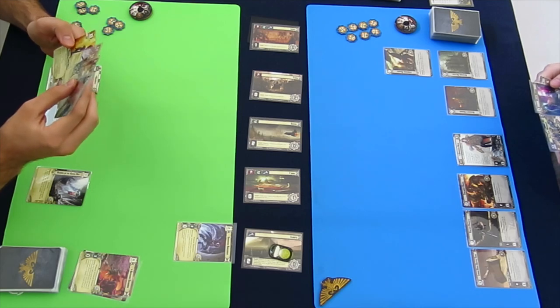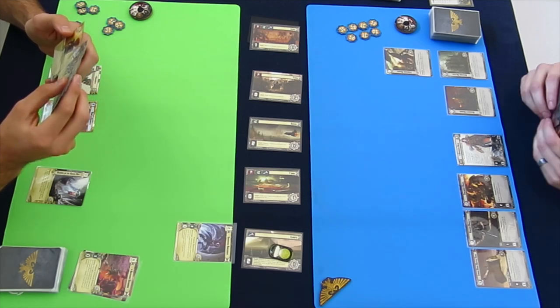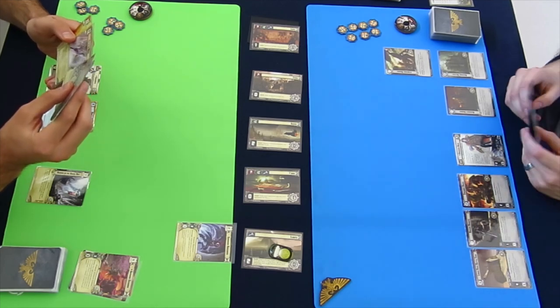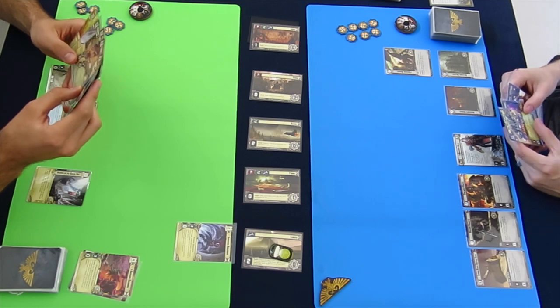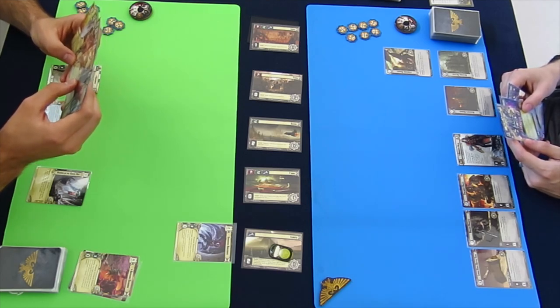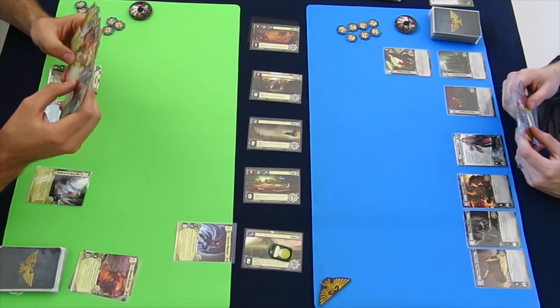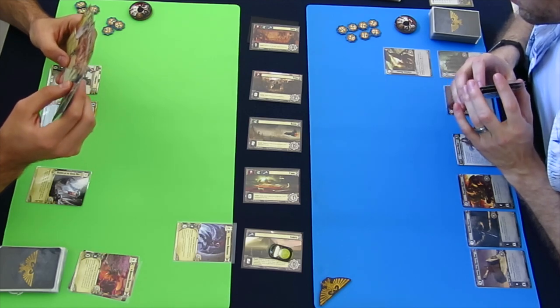We've got a new planet one and I now have initiative. I have a unit on planet one already — readied — the Shrouded Harlequin. Very excited, because again I want him to be destroyed since he gets to use his ability: exhausting a target enemy unit. I don't think I ever kill that unit, which makes me sad.